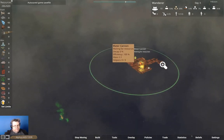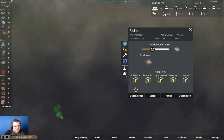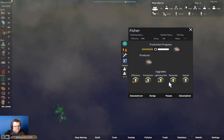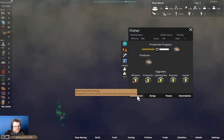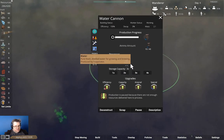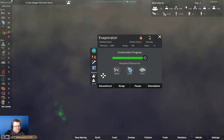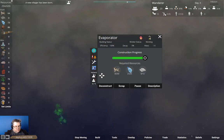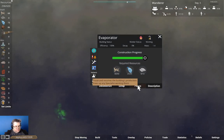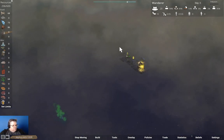I think we need more people — that's the problem. Here we have the Evaporator. We're short on metals.